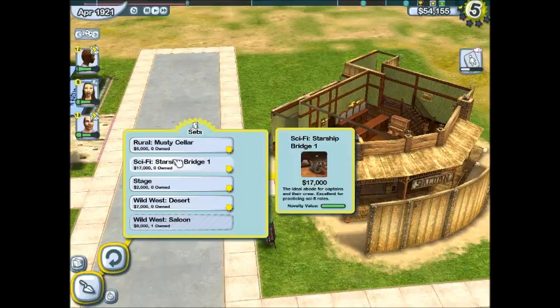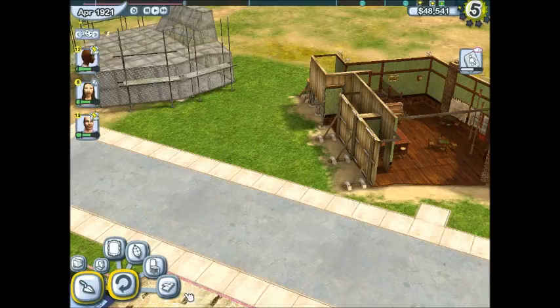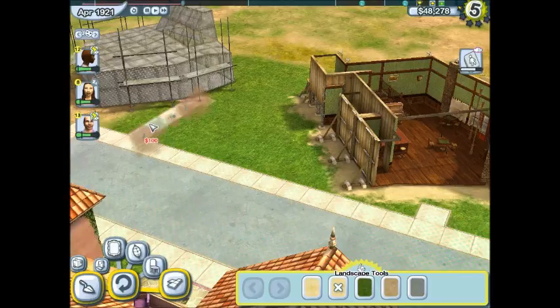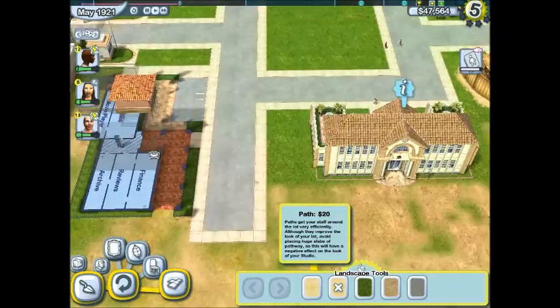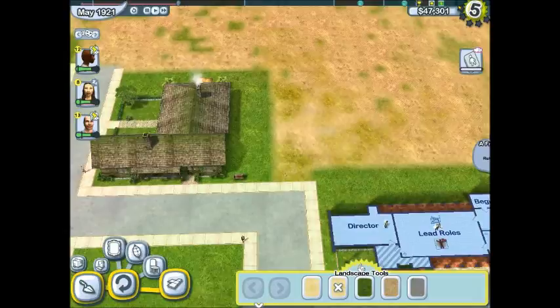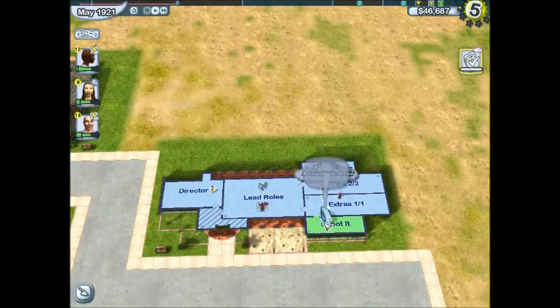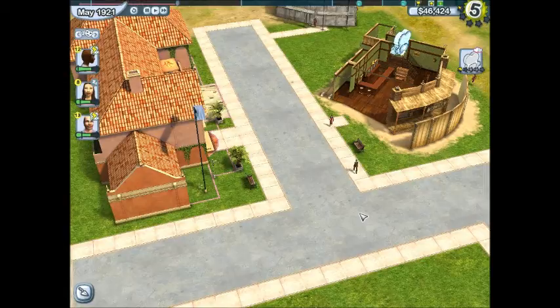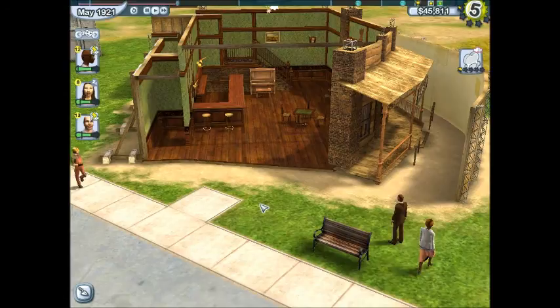Let's build another set — let's build the horror set, which is the Rural Musty Cellar. Let's build that right there. When the builders build that, we can have our actress Emma Perkins practice horror. In the last Let's Play I micromanaged everybody and carried them all over to the sets, was on them 24/7 to make sure they were doing what they were supposed to be doing. I'm not gonna do that this time — I'm just gonna let everybody take their own time to get over here. I'll click on the sets just to see what the scenes are.